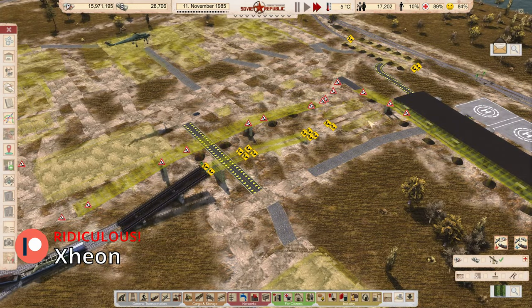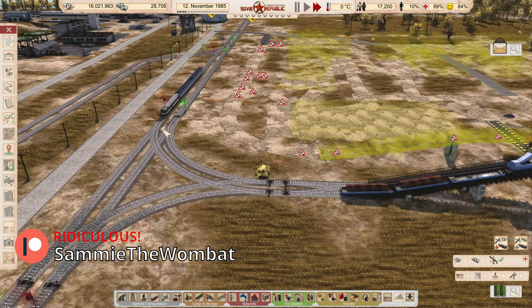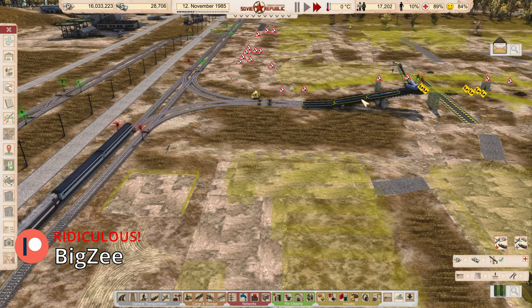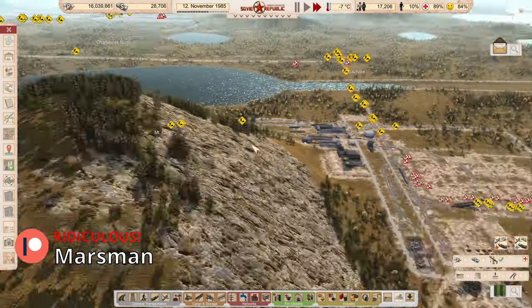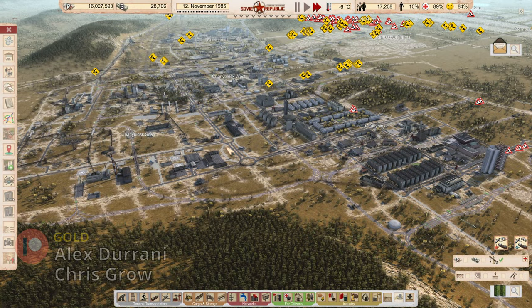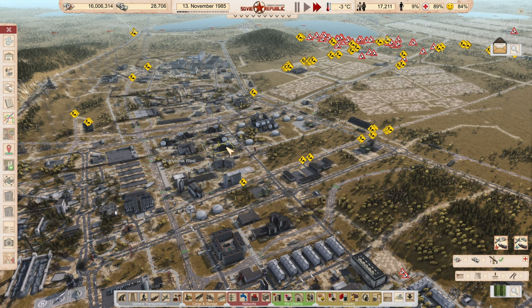We've got these rails out by our advanced manufacturing starting to get done, but they kind of get in the way of our passenger trains. Until these tracks are done, track builders are going to be causing lots of little notices about trains waiting too long. I'm not going to babysit it - we don't need the resources yet, so as we begin to create more of our own stuff we won't have to worry about the track builders because they'll be done already.